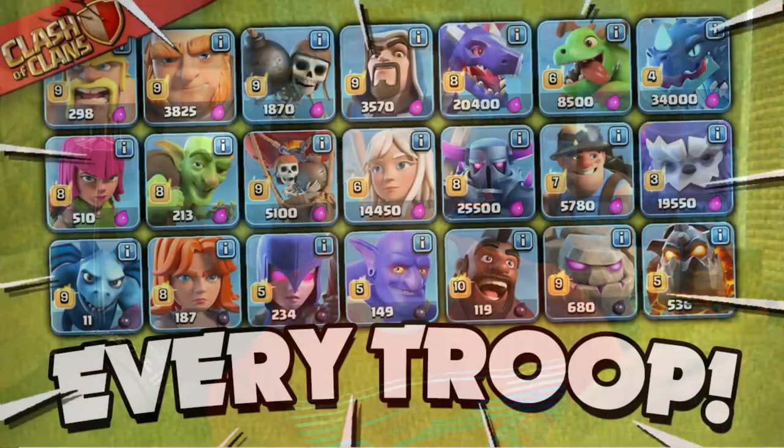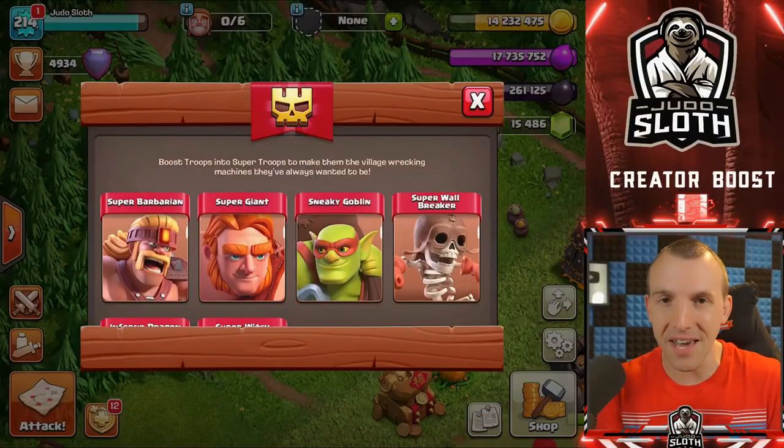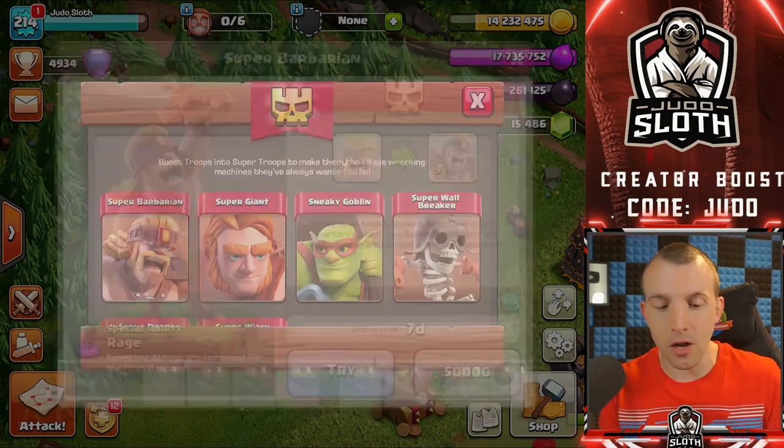This is in my 'a tip for everything' series. We did a tip for every troop, every spell, every hero. Granted, we might have to go back over some of them due to the wonderful update, but for this one we will start with the super barbarian, move to the super giant, and so on.